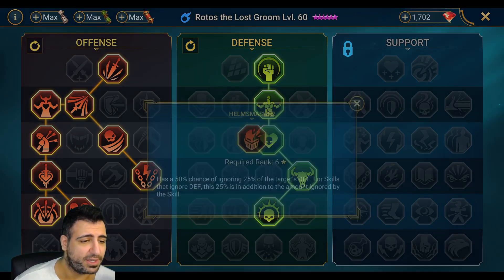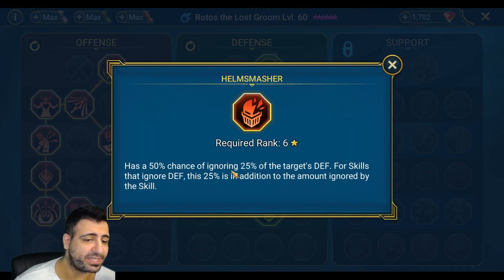Resistance at 143 is not a bad idea to have for arena. For the masteries, I didn't change anything — I still went down to get Helm Smasher, which gives a 50% chance of ignoring 25% of the target's defense. He already ignores 75% with his ability, so combining both gives a 50% chance of ignoring basically 100% of the target's defense.